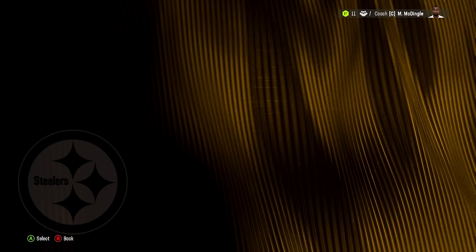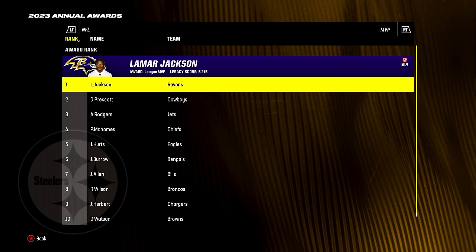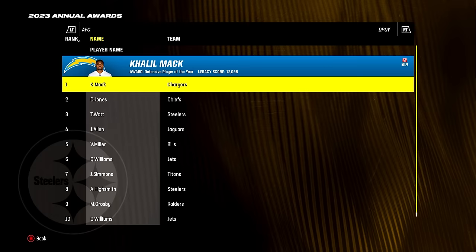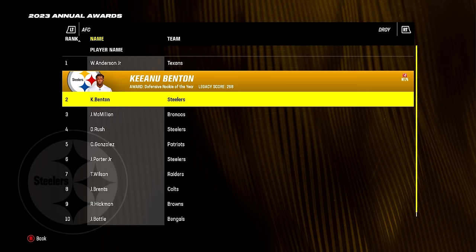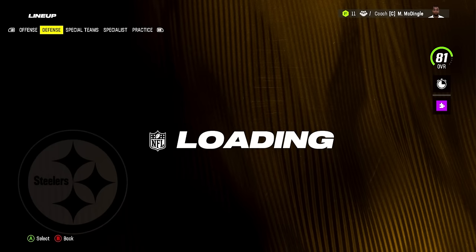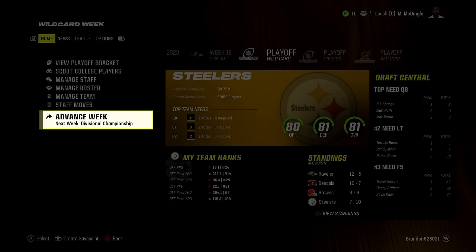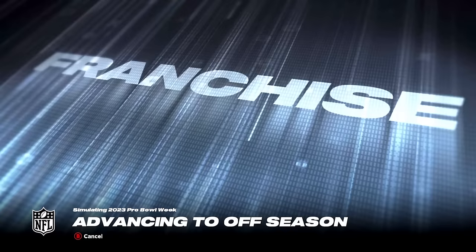Yearly awards: MVP goes to division rival Lamar Jackson — which furthers my theory that if you are rebuilding a team it makes your division rivals do better. Offensive player of the year also goes to Lamar Jackson. Defensive player of the year goes to Khalil Mack, with TJ Watt at three and Highsmith at eight. Offensive rookie goes to Rasheed Rice, defensive rookie to Will Anderson, with Keanu Benton at number two. Darius Rush at four, Joey Porter at six. The Super Bowl: Cowboys Chargers, Chargers win 38-31. I don't think they're quite that good in real life — they're 5 and 11.